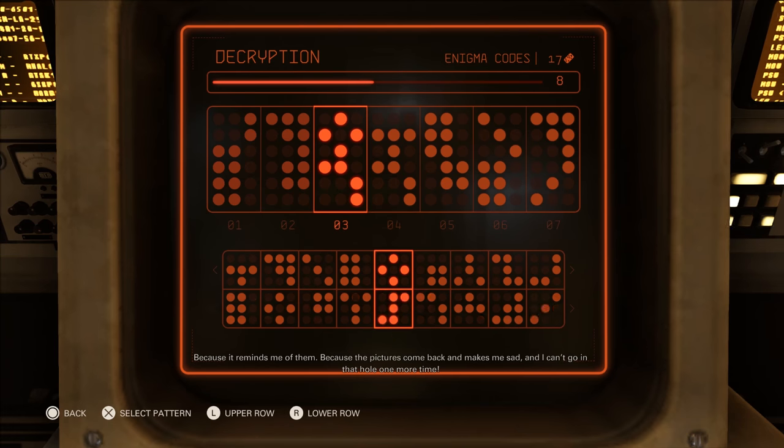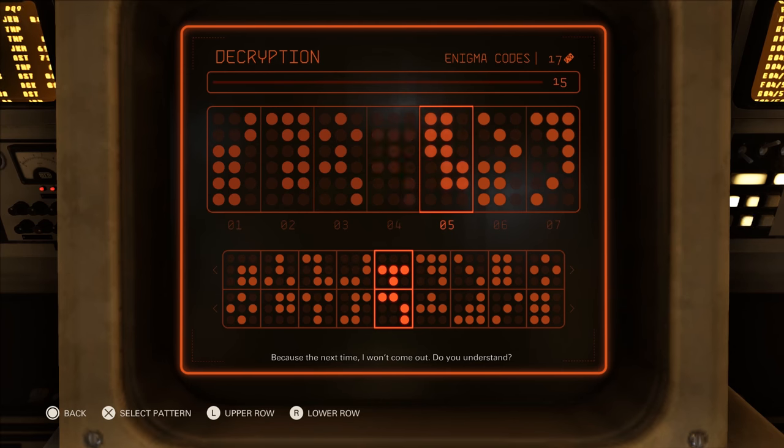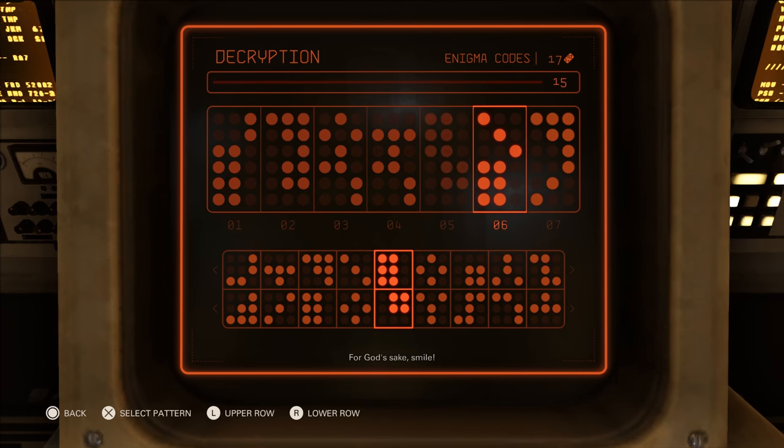The top section will have the far left column highlighted when you begin. The bottom section that you will manipulate will have the center column highlighted. Your goal is to make the symbols highlighted in the bottom section's middle column match the symbols highlighted in the top section's left column.